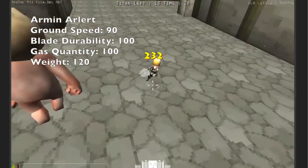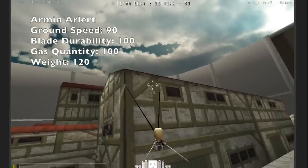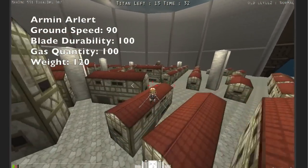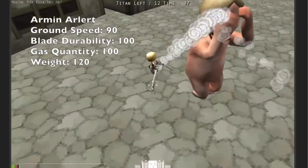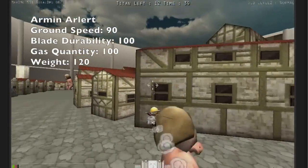I personally think that Armin should be a slow character, because he is shown to be physically weak, but at the same time he should have a special that is just outstanding — one that makes people play him simply because his special is that good. I personally believe that would make Armin a lot more popular.